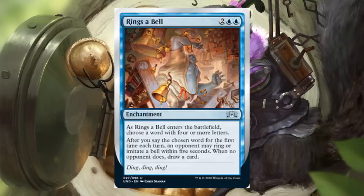Rings a Bell — two blue and two, an uncommon enchantment. When this enters the battlefield, choose a word with four or more letters. After you say the chosen word for the first time each turn, an opponent may ring or imitate a bell within five seconds. When no opponent does, draw a card. It's kind of the opposite of old Unhinged cards where you didn't want to say something — here you're trying to say the word and sneak it past your opponent. I think it's better designed than the old way.